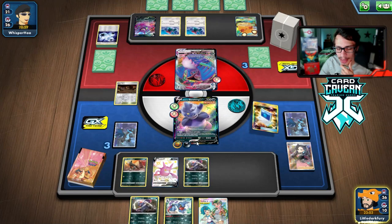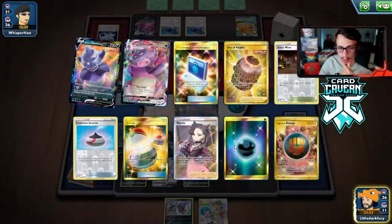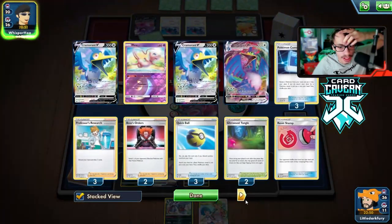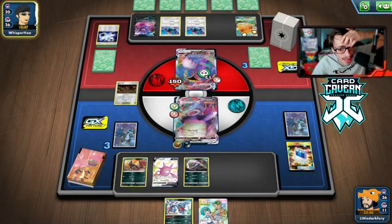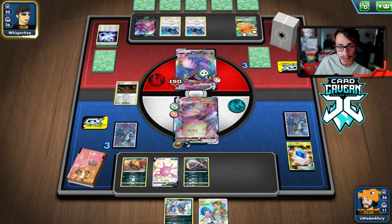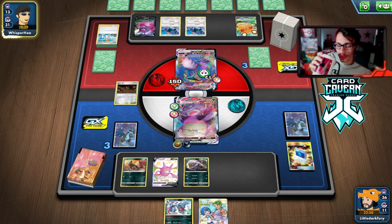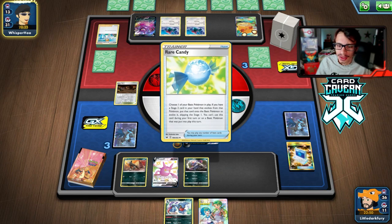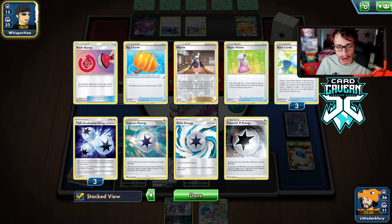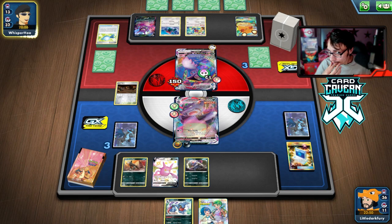We could go Slowking VMAX and Max Toxify. They're down three Triple Acceleration Energies and three Professor's Research, so there's actually a chance we don't get knocked out by the Cram. We just have to pray our Slowking survives the turn. They drew their last Research but lose two Rare Candy off it — there's a chance we're still in the game. They could whiff the Rare Candy Porygon Z. They found their last Triple Acceleration — Lady Luck is not on our side.